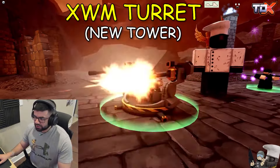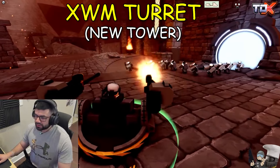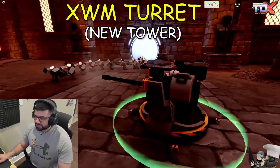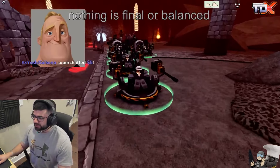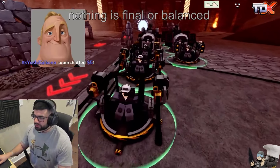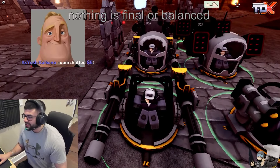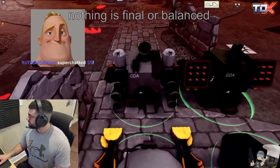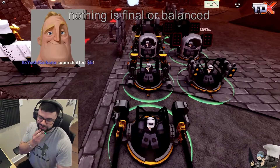Here is a brand new tower, the XWM Turret, which is a strong tower. Jean said it will be better than the Juggernaut for sure. There are many new things in this tower — it can rebuild itself, it can deal splash DPS, and the miniguns are really great at max levels.